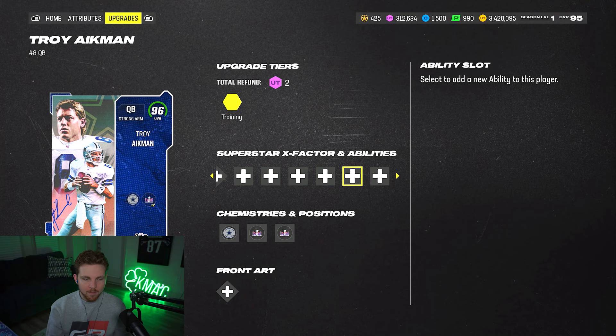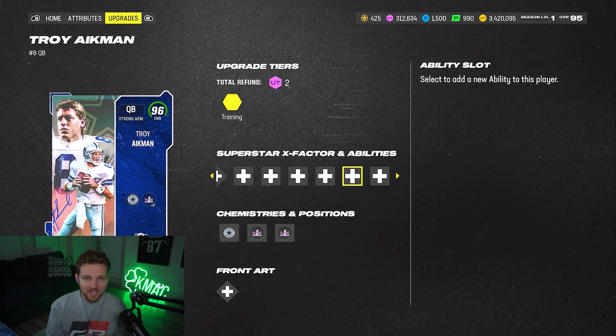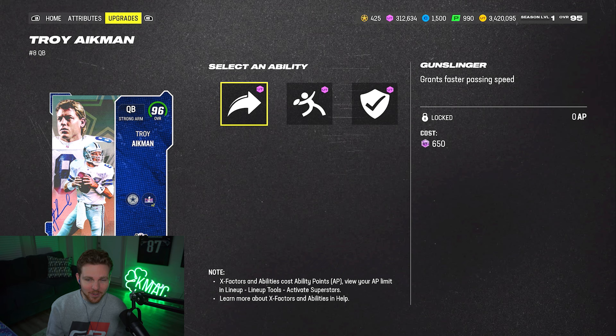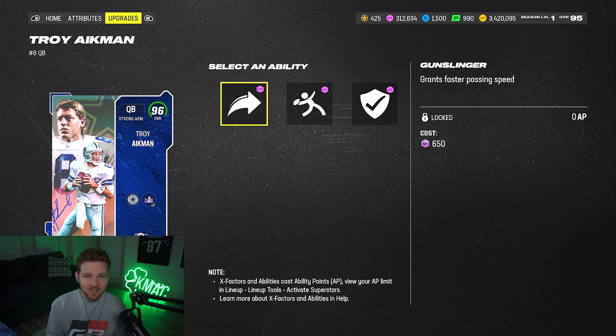But then you realize he gets two ability discounted buckets. In the last one, he gets Set Feet Lead for one AP — a single AP when it normally costs five. You can also pair that in the second to last discounted ability bucket with Gunslinger for zero AP, so completely for free when it normally costs two. This is going to speed up your throwing animation, but even with it, it still feels pretty bad.